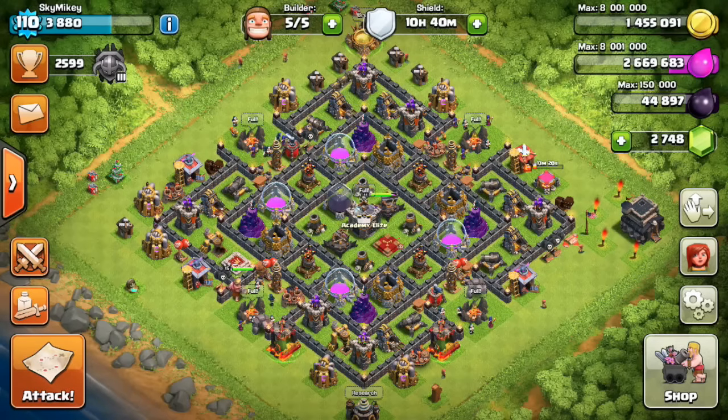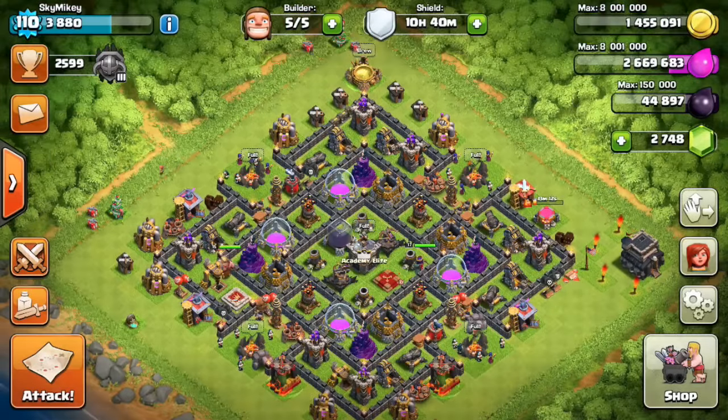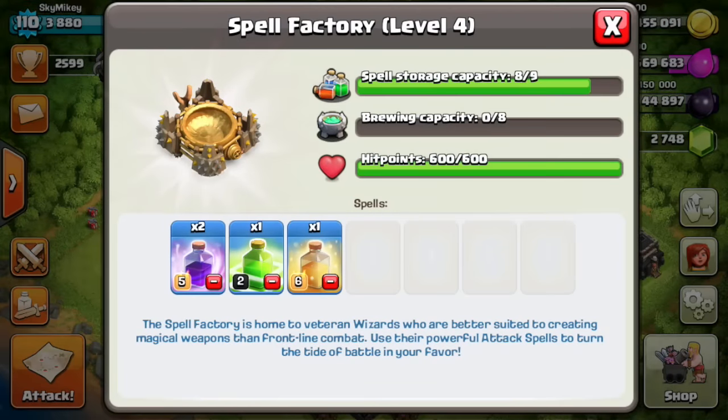Anyway, let's check out what we got in the clan castle — six level-seven giants, which are max. For spells, I use two rage spells, a jump, and a heal, which is pretty standard for me.